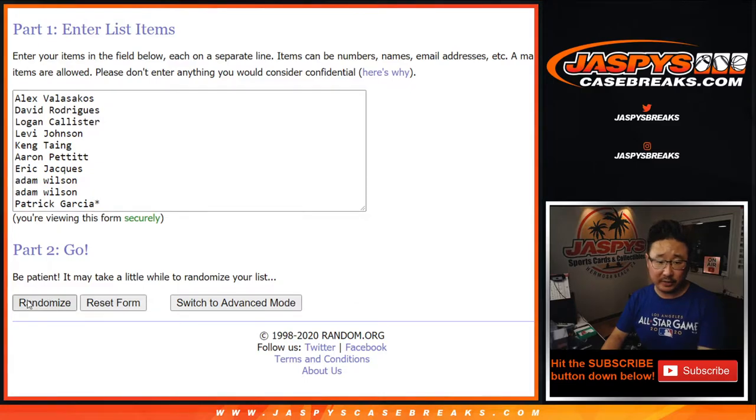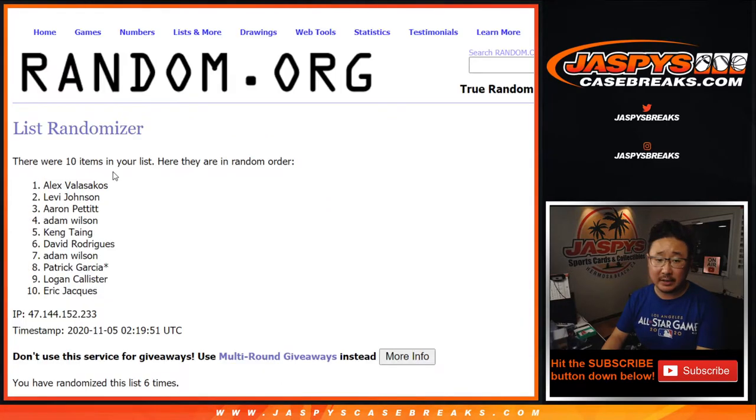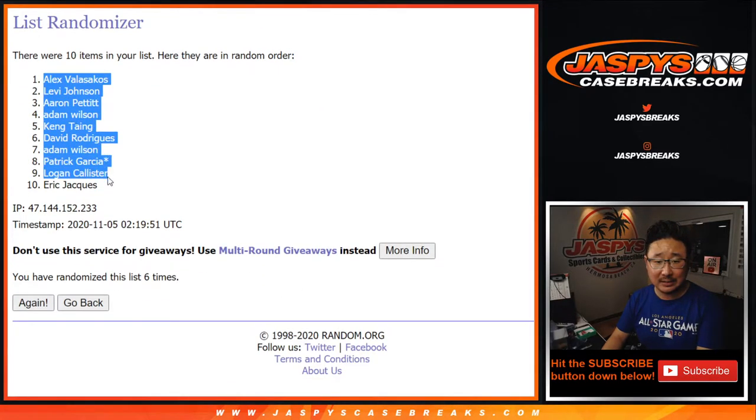Six times for each list: one, two, three, four, five, and a one. Sixth and final time. After six we've got Alex down to Eric.